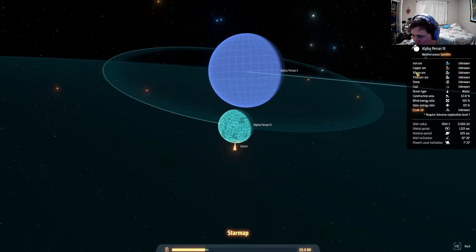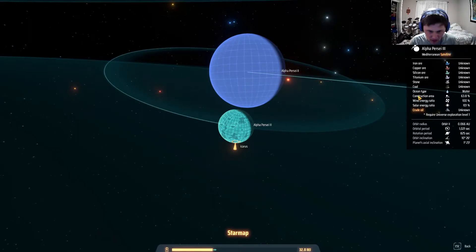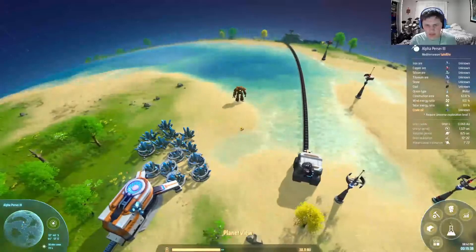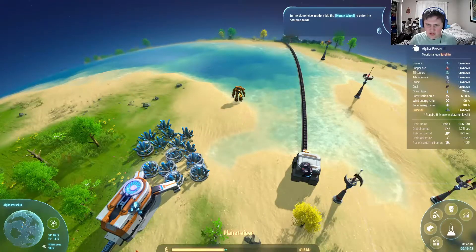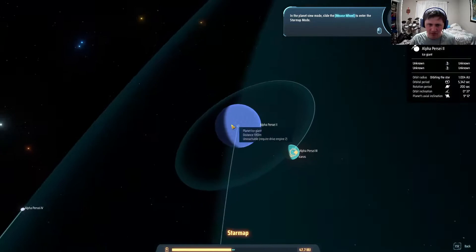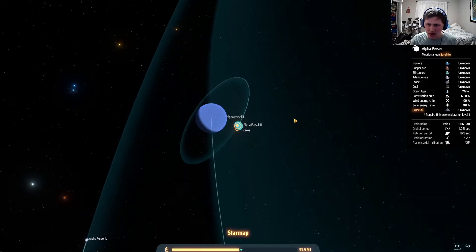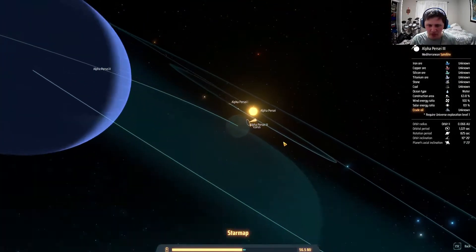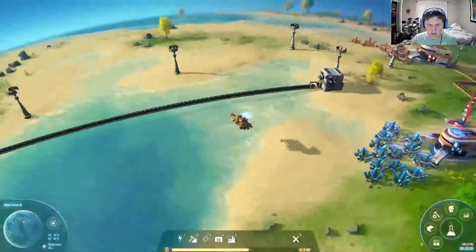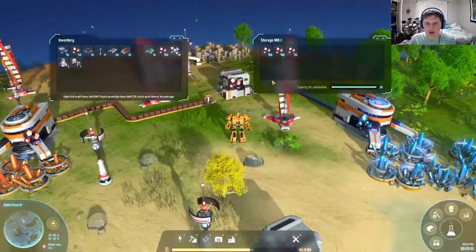I guess this is everything that's here. I'll be able to find silicone and titanium as well. I get the feeling I've just scratched the surface of this game. Slide the mouse wheel to enter the star map mode. Once you've gone out to the star map mode, you can't just press M to get control back — you have to click star map again. All right, we're making some good progress.